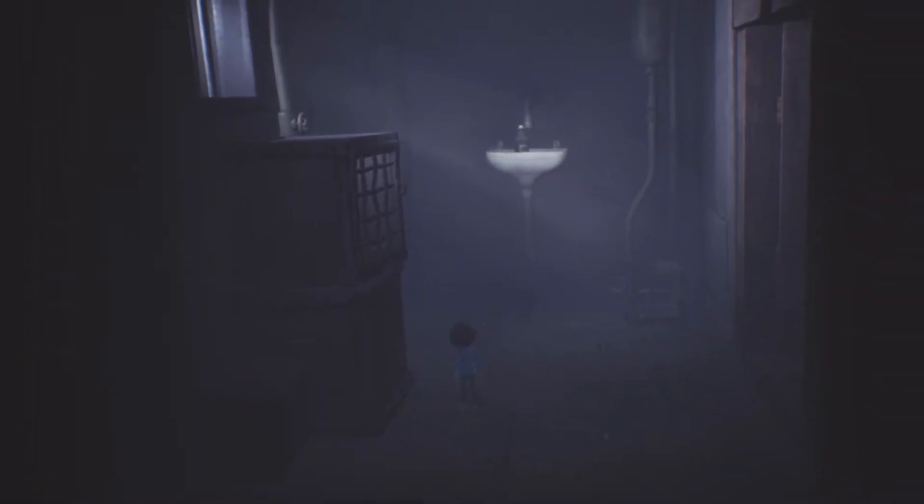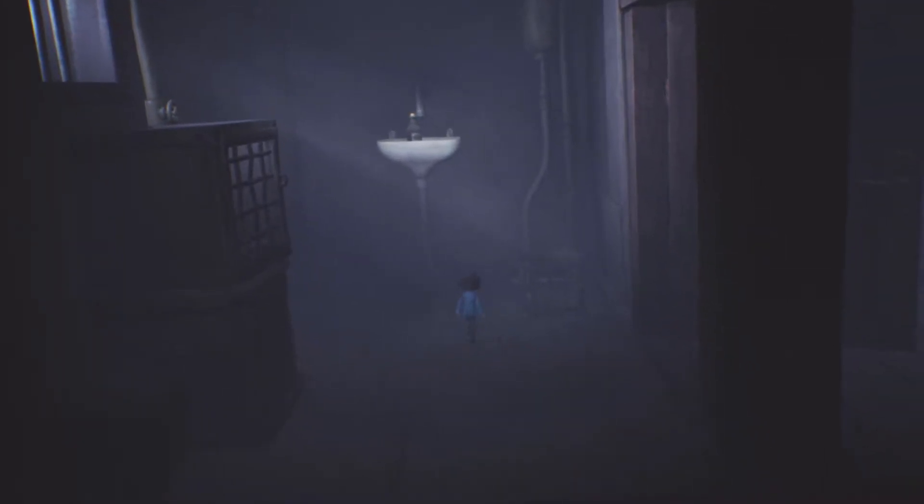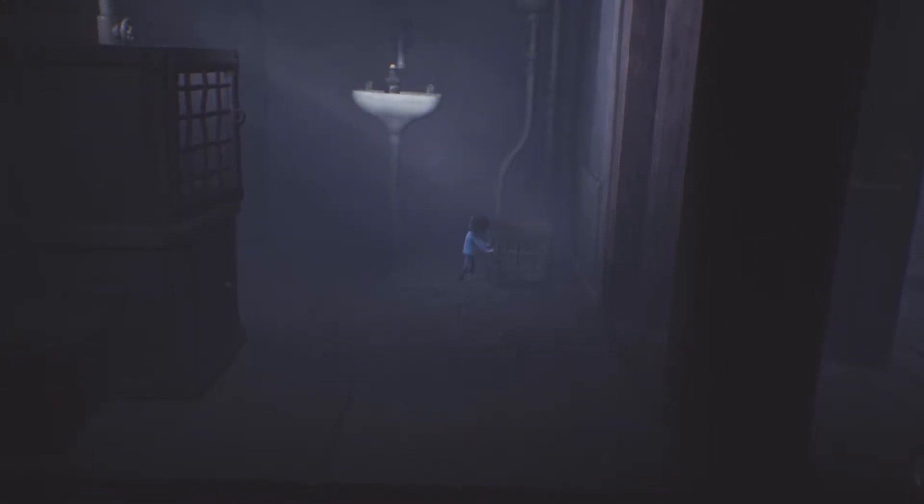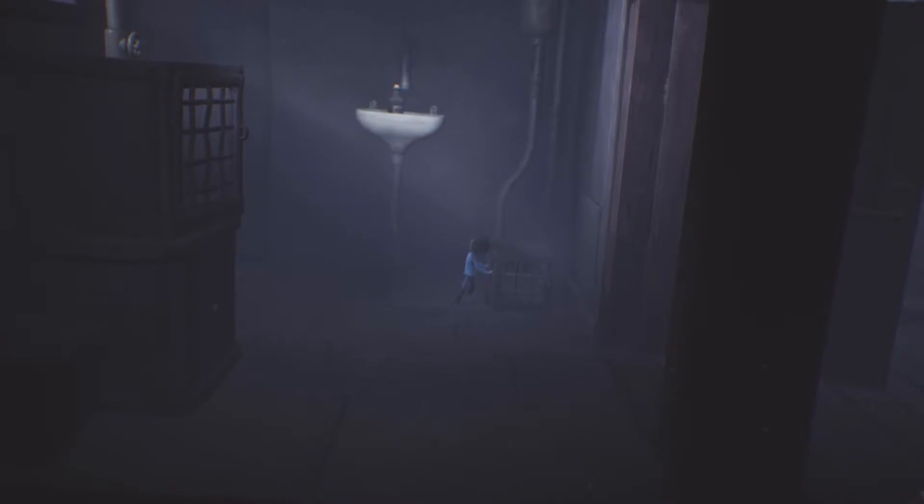And there she is. She just used a bunch of rope — she's the one that dropped the mattresses, the bedding, sort of Rapunzel-style rope that we used to climb back in here as Six.